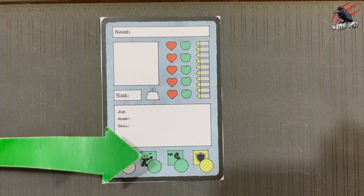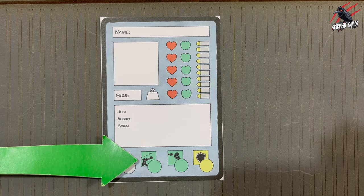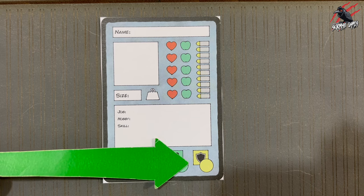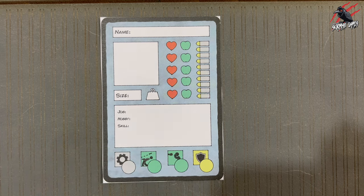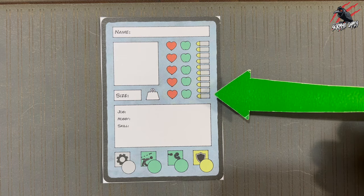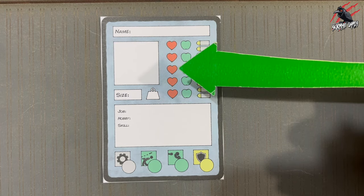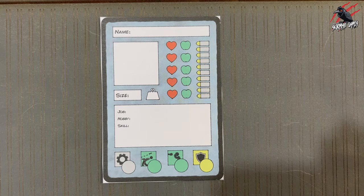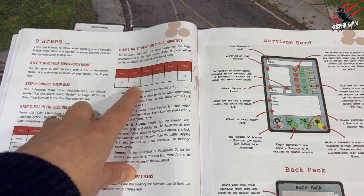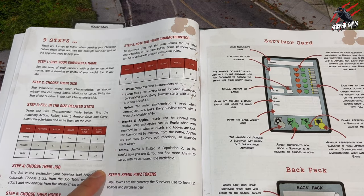The action characteristic tells you how many actions per activation your survivor can carry out. Then there's the reflex characteristic, the guard characteristic, and the armour characteristic. On the other side of the card you've got 10 ammo — you'll always start with 10 ammo unless you play hardcore mode — then you've got 5 apples and 5 hearts, which are used for healing and making reactions.